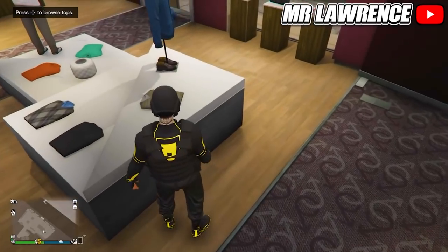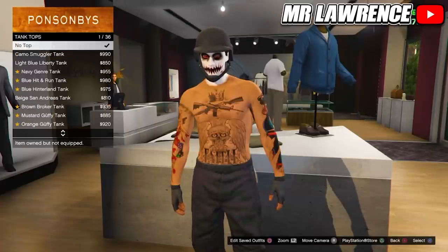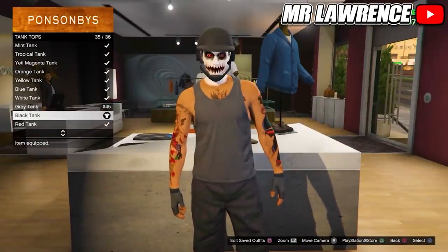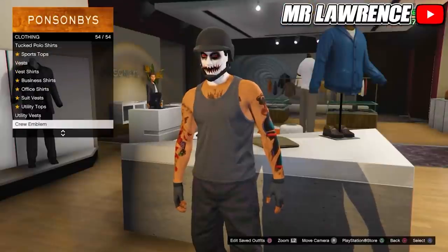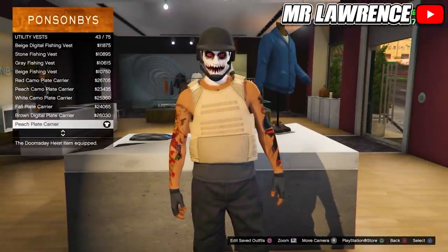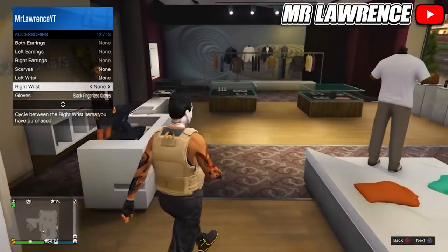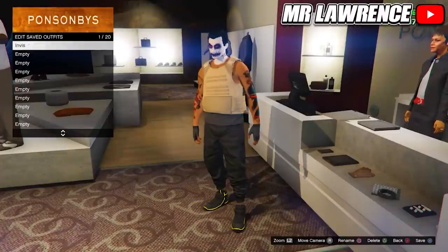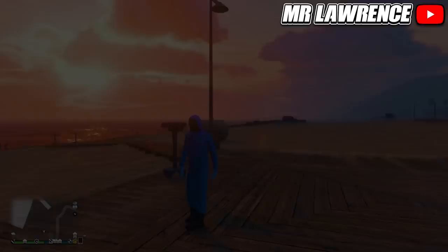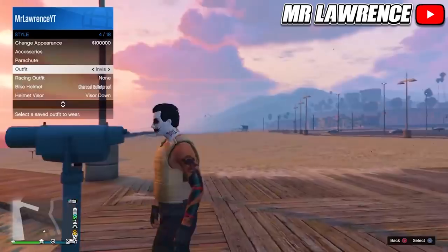I will show you how to get permanent invisible arms. First equip any tank top of your choice — I will make a black and yellow outfit so I'm going with the black tank top. Choose the pants, shoes and maybe gloves, but don't have any other accessories equipped. Then go to Utility Vests and equip the Peach Plate Carrier number 43. Save this outfit in your first slot. Then go to the Heist Cover Outfits and equip one of the last 4 outfits — one with a gas mask. Now do the telescope glitch in your apartment or at the beach: run up to the telescope, spam right on your d-pad and your mask should disappear. Then equip the outfit we just saved, walk away and the gas mask should merge on your outfit.